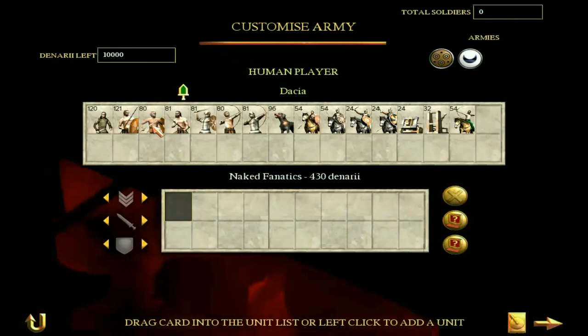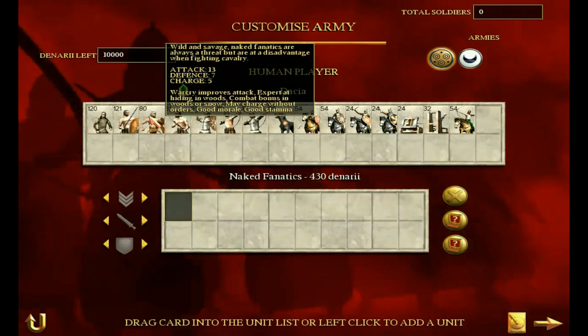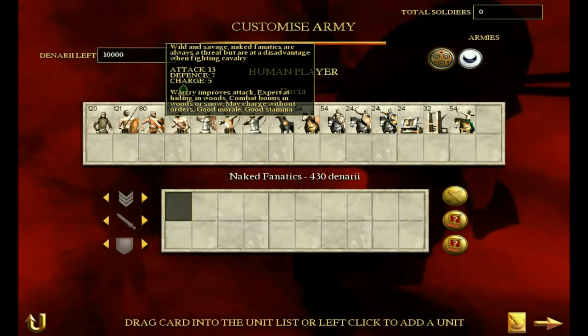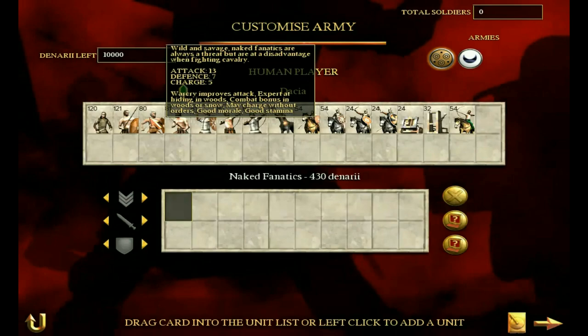Next up, naked fanatics. Spain definitely gets these as well. They have a good attack, but the defense suffers a little because they are literally shirtless, like the warband. But they have good morale — they are fanatical fighters — and the good stamina means they will fight for a long time without breaking, though they do charge without orders, because these are unorganized barbarians. This is the Dacian army: disorganized.